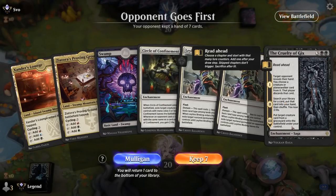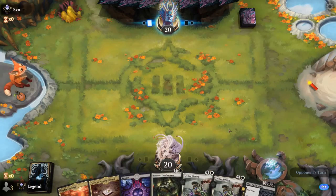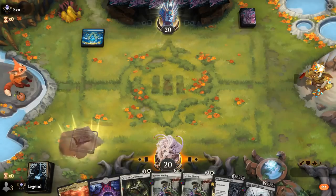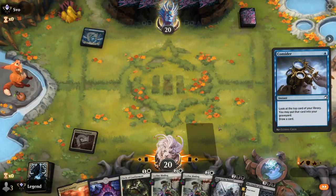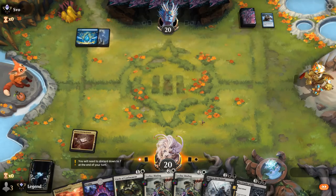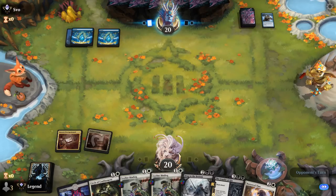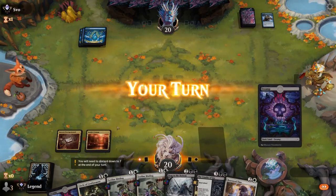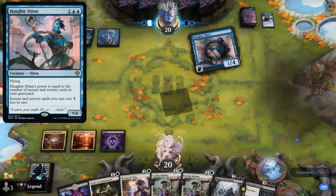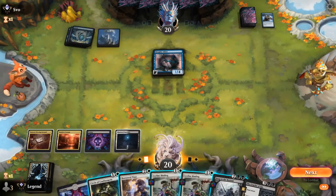Game 4: on the draw, hand is promising although missing white mana. We have a lot of white sources in the deck so we'll try it. We'll be able to play Binding pretty cheap. Opponent considers on turn one — at least we're not under any immediate pressure. We slowly hit our land drops.